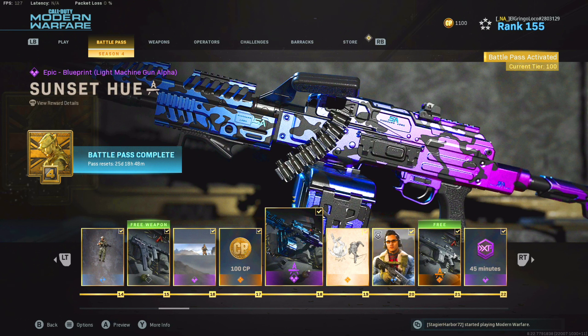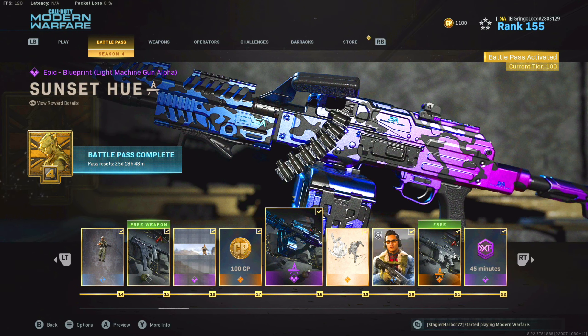Today I got the Sunset Hue PKM. You get this at tier 18 in the battle pass. Sadly it is in the paid battle pass, so if you don't have the paid battle pass you're out of luck on this one.